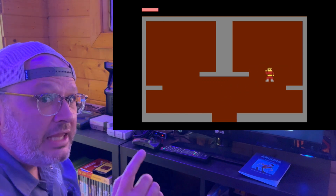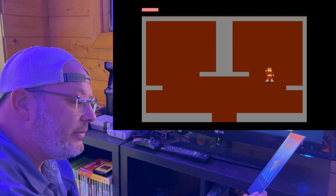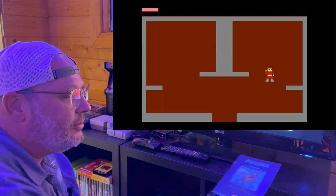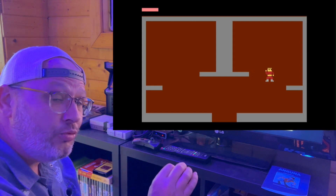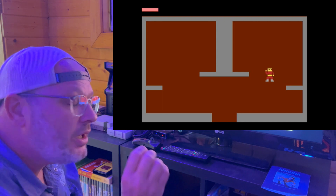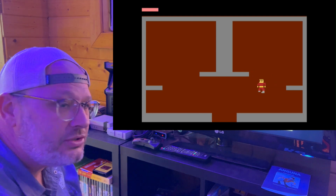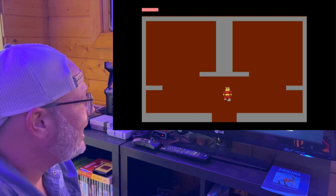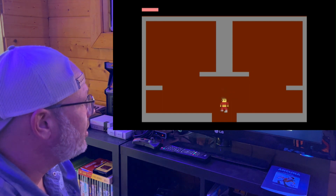I do want to mention — thanks to the developer, Nathan Tolbert — we have a character that actually resembles a human figure. It's not a square or anything like that. You saw I did have to kill those two monsters in this room, and this door opened to us.